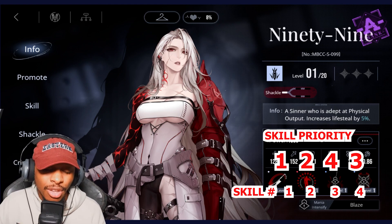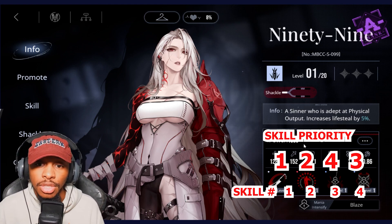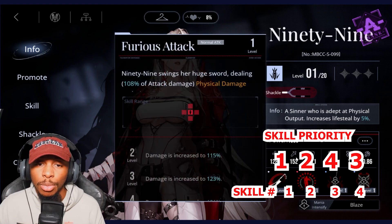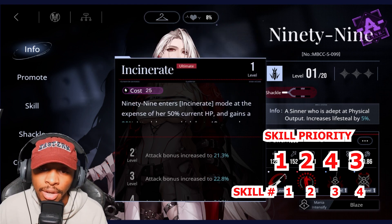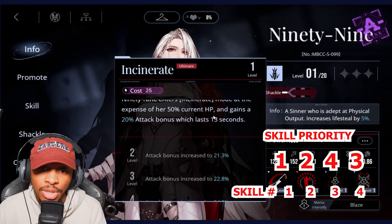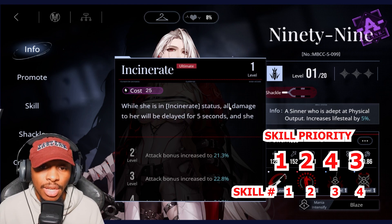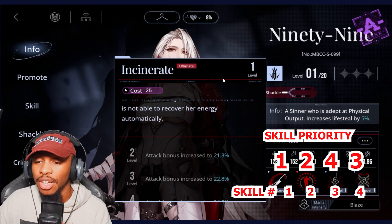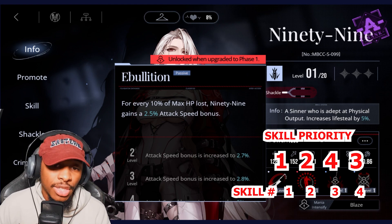99 is going to be a 1-2-4-3. Like Victoria, she uses her own HP to gain an advantage. Her normal attack is highly emphasized, and her ultimate — at the expense of 50% of her current HP — grants a 20% attack bonus lasting 13 seconds. When she's in the incinerate status, all damage to her is delayed for five seconds and she cannot restore energy.